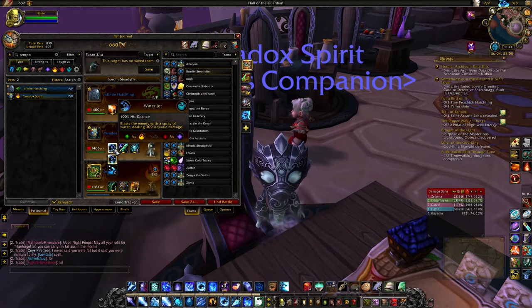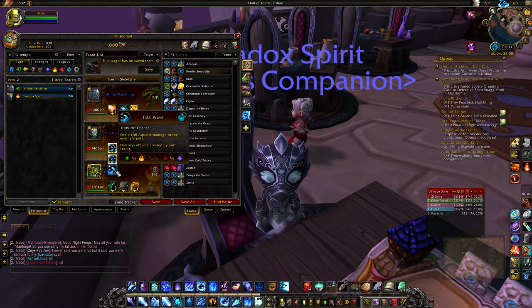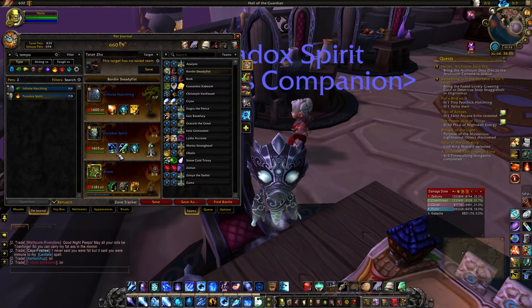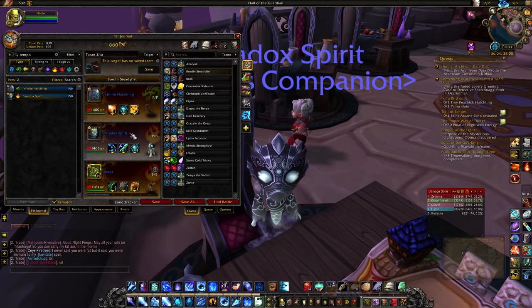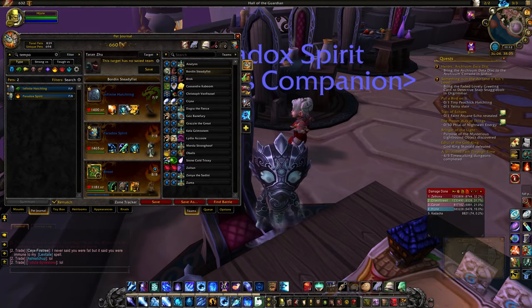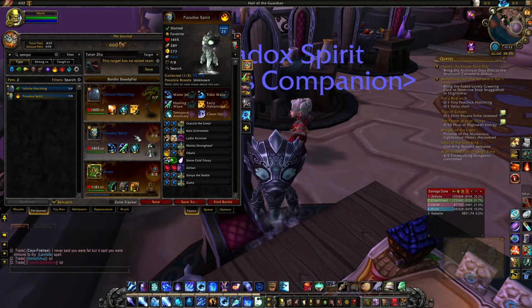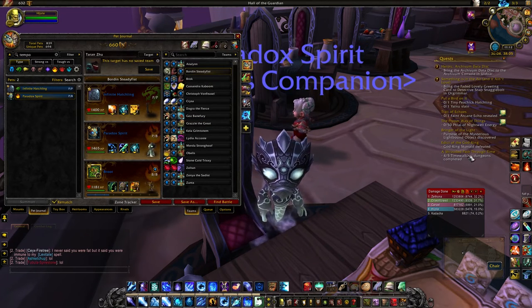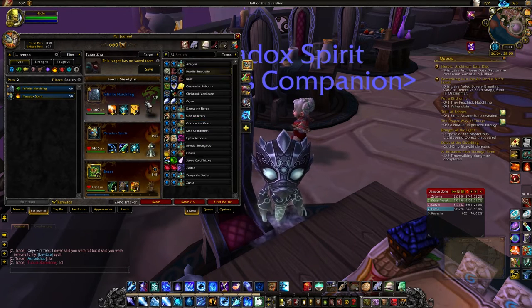He can use Water Jet as a basic or use Tidal Wave, but I don't really like Tidal Wave — it's good for certain things but a lot of the time I'd pass on it. But these are the two new pets that come from Time Walking. I would recommend doing Time Walking this week, getting the quest done, and picking up your Nighthold chest to try to snag these pets.